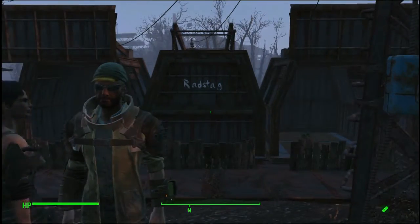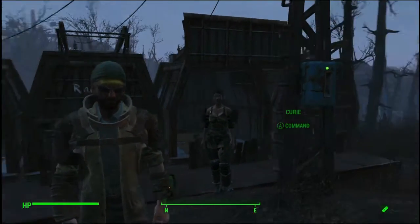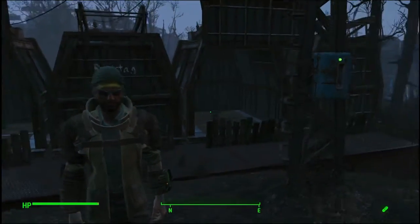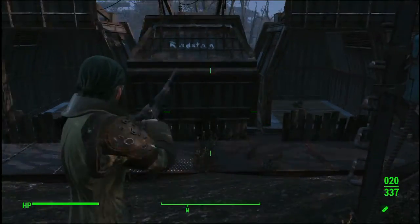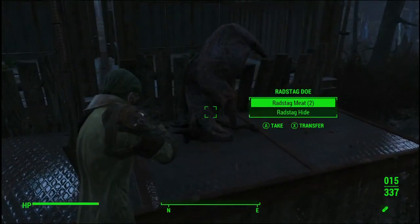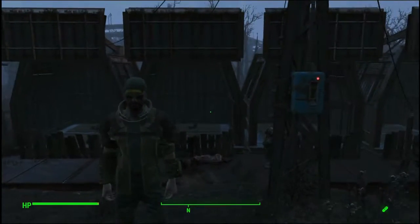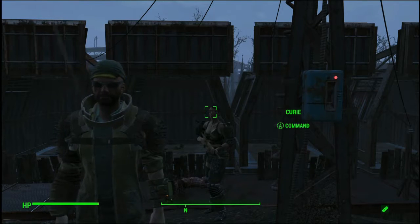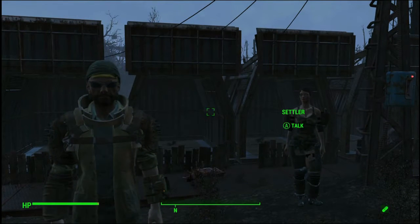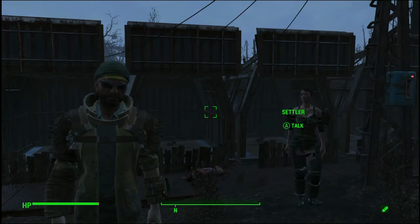I slept 24 hours, left the settlement, talked to Preston, and when I came back we had two out of four cages occupied. I'm thinking maybe another four cages here and then just run them all the time. We're getting tons of leather when we do this. I'm going to set up four more cages and just keep doing this until I have a substantial amount of rag stag, then we'll move on to the next step. Thanks for watching, take care.